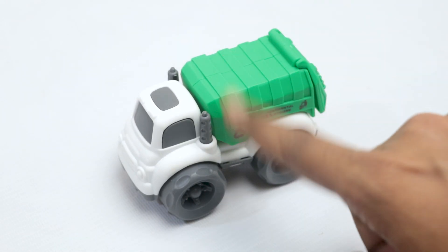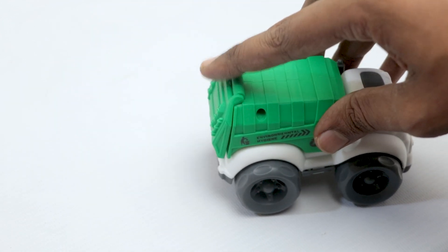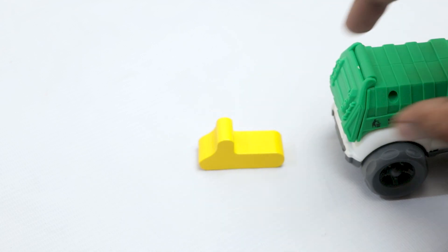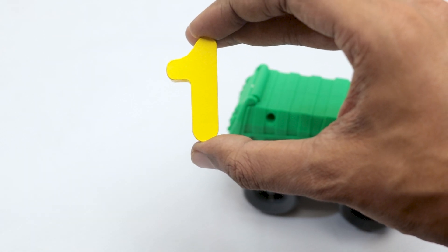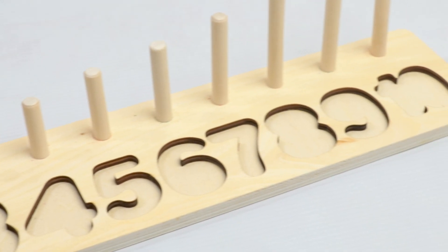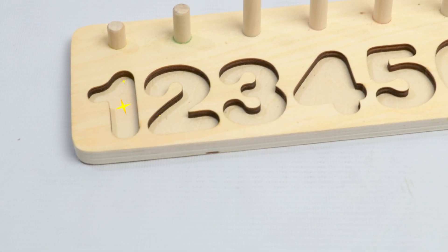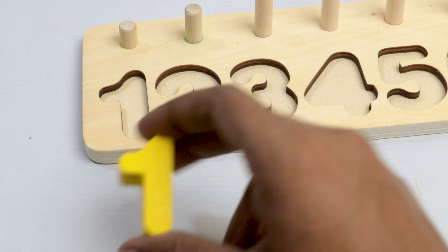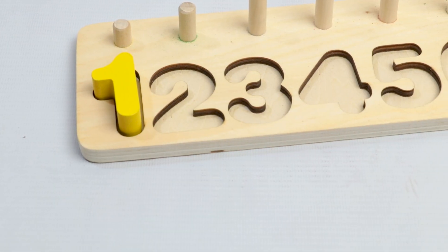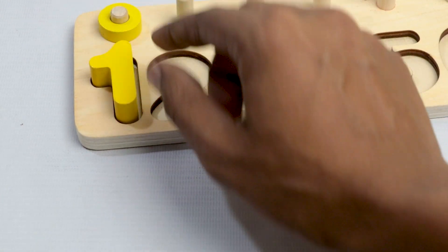Wow, it's amazing — a curve stroke! Let's see what's inside this curve stroke. Wow, it's a yellow letter and it's number one! Can you say where should I put this letter one? Oh, it's here — there is a letter one! Let's count: one!